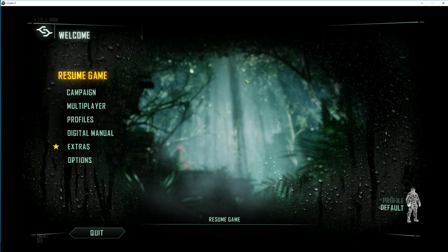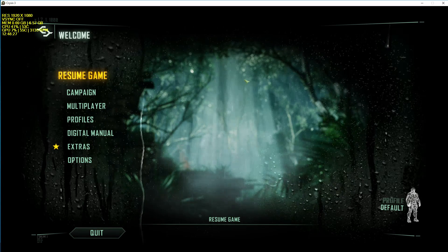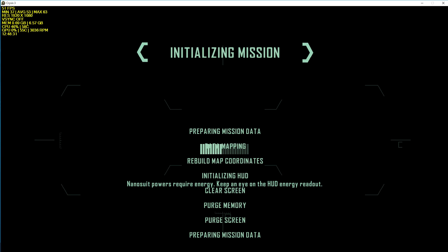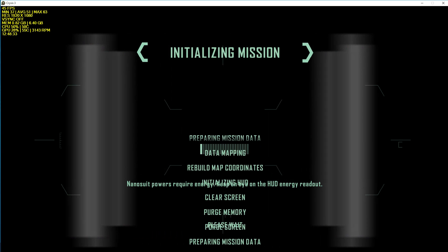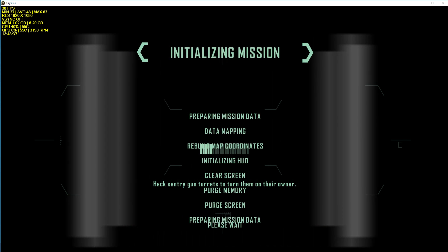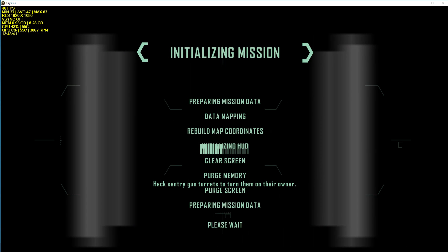Okay, so we need to hit Shift-O. There we go. Resume the game. My son Vincent is right beside me. Vincent, say hi! Hi! There we go. He says hi to all of you.